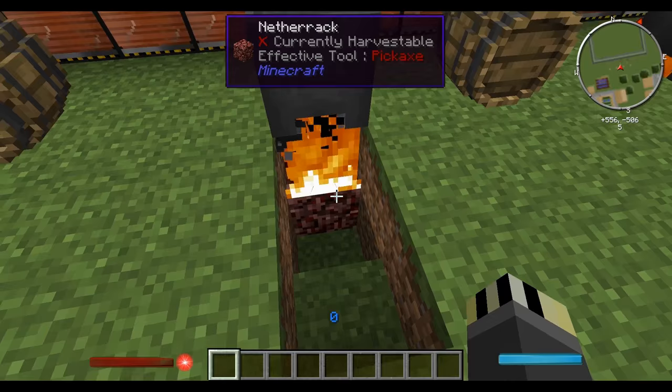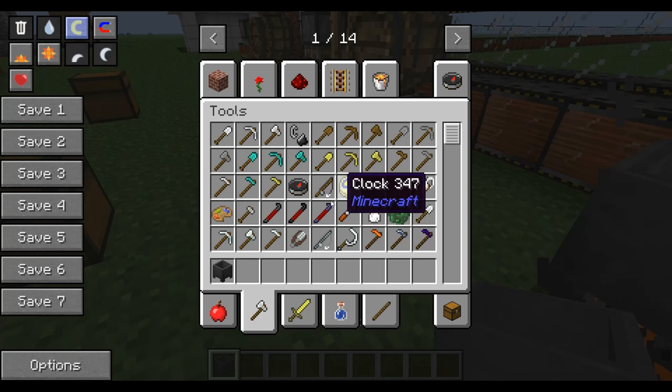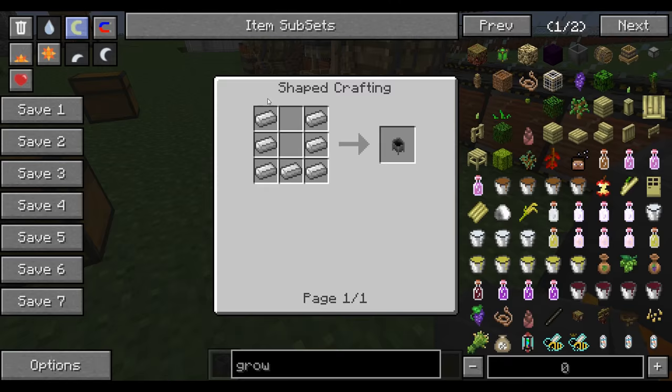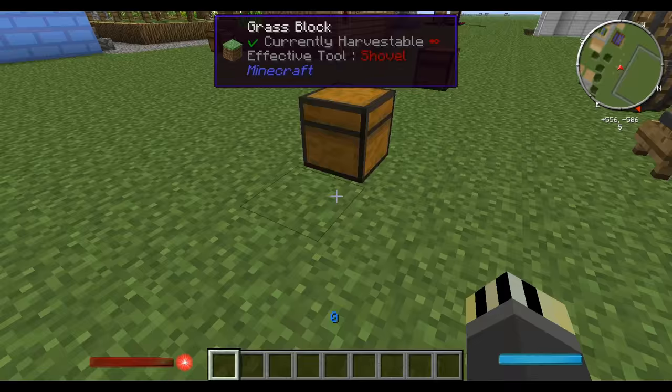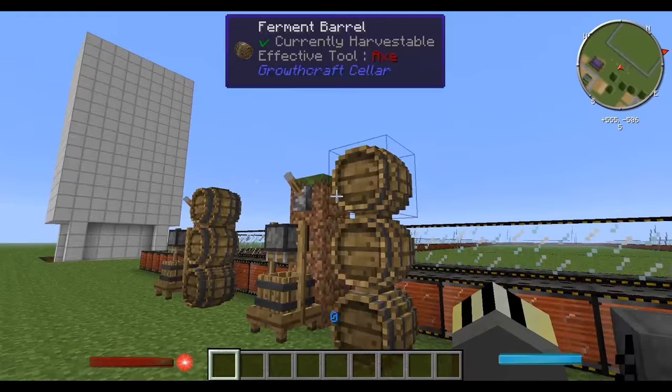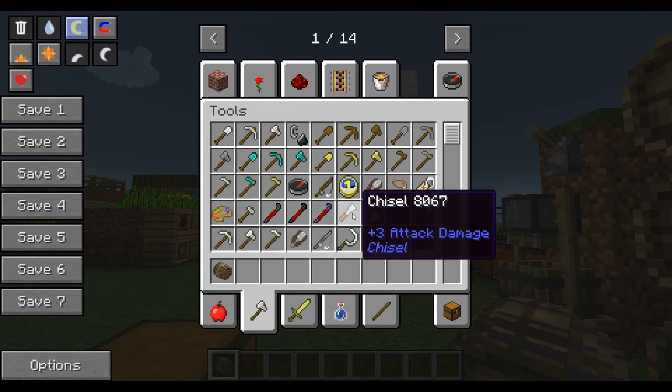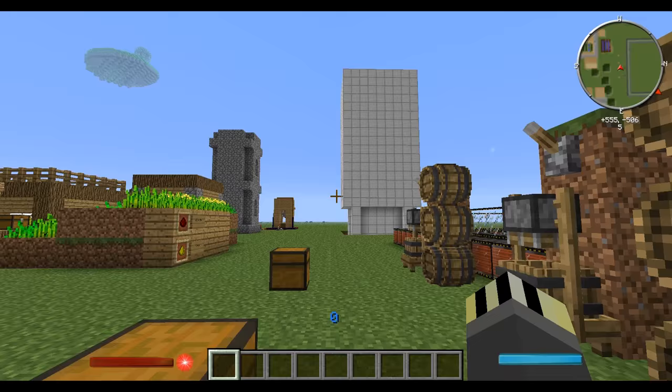The fruit press requires five wood planks, three iron ingots, and one piston. These do require a redstone input — hence why I have a lever at the top. The brew kettle, used for ale and sake, requires a lit block underneath it — the easy way is netherrack lit on fire.